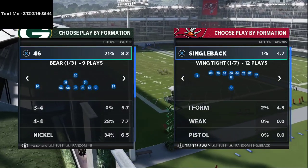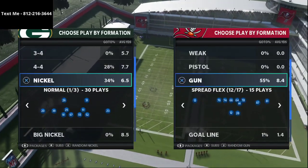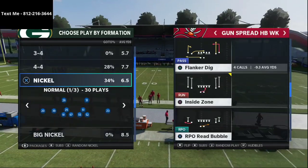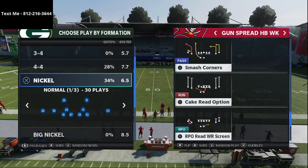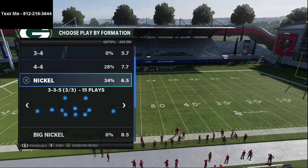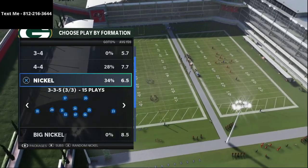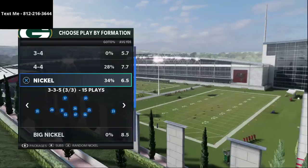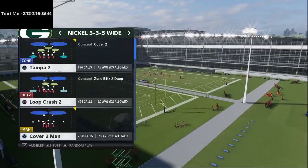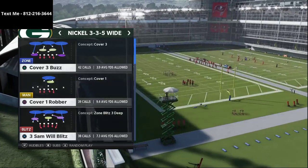So I wanted to break down one of my favorite defenses in Madden and give you a little bit of a different lens to look at it. In particular, I want to talk about seam routes, because a lot of people are running seam routes and spread routes, especially with the new patches. That's simply the Nickel 335 Wide. Remember, I like to audible into the Mike Blitz 3 from the 335 Normal. The reason why is because 335 Normal puts safeties on the field, so it gets you better personnel.